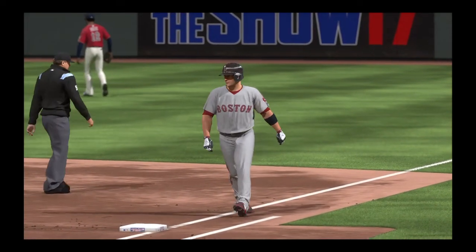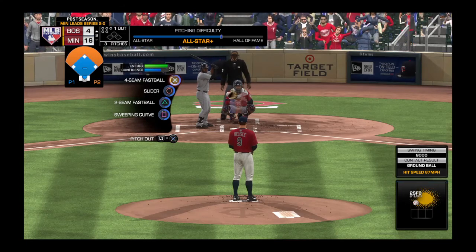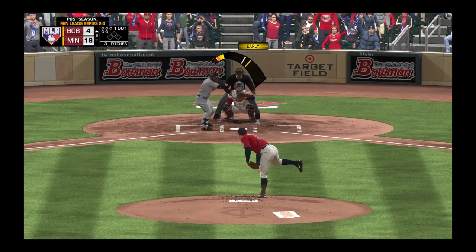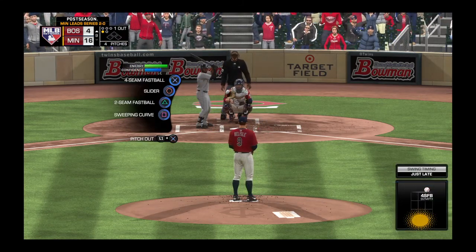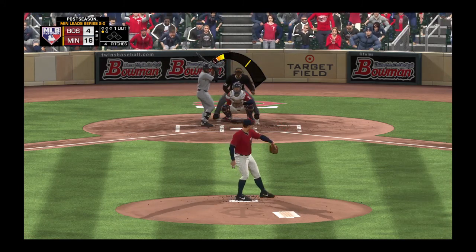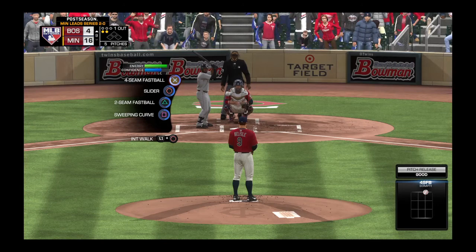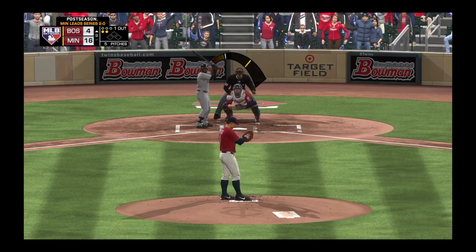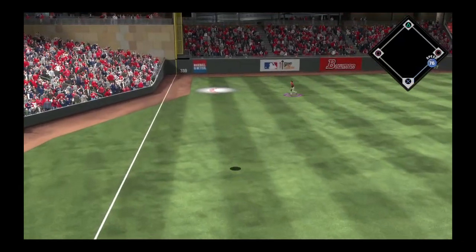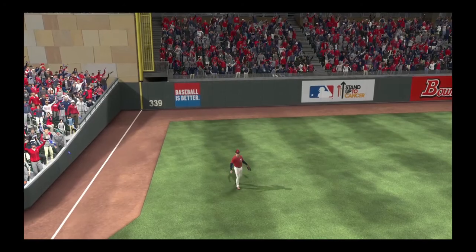Now batting, center fielder Jackie Bradley — three at-bats in this one, all ending with him going down on strikes. Here's the first pitch — fastball, he swings through it to fall behind. It can be tough to lay off a high fastball like that because right at your eye level it looks so easy to hit. Fastball and he's quickly in the hole, 0-2. Lifted in the air to straightaway left — Big Daddy is there, and there are two men gone.